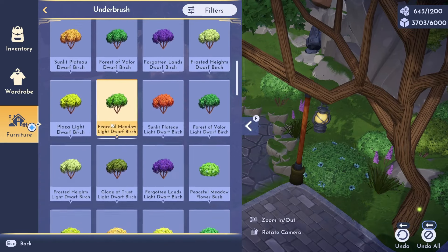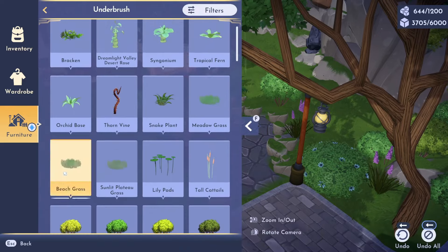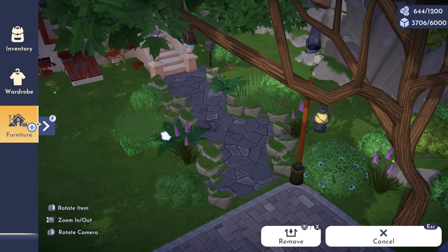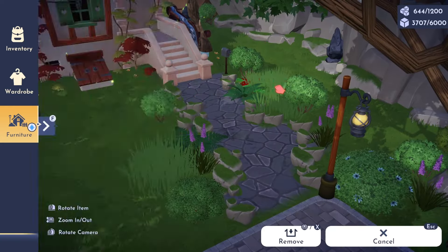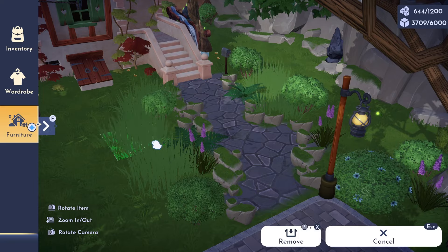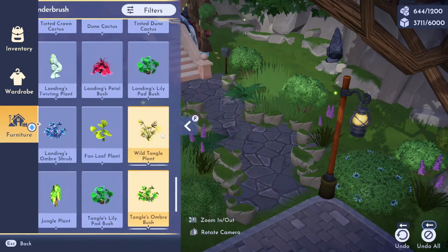If the item limit is a concern and you like this look, I would suggest incorporating bushes and other small plants to help achieve it with fewer items. For my path I made sure to have an opening on each side for easy navigation, and since you can walk over ferns in the game I used those to hide the openings. I then added in beach grass, various bushes, and butterfly flowers to really add to the overgrown look.